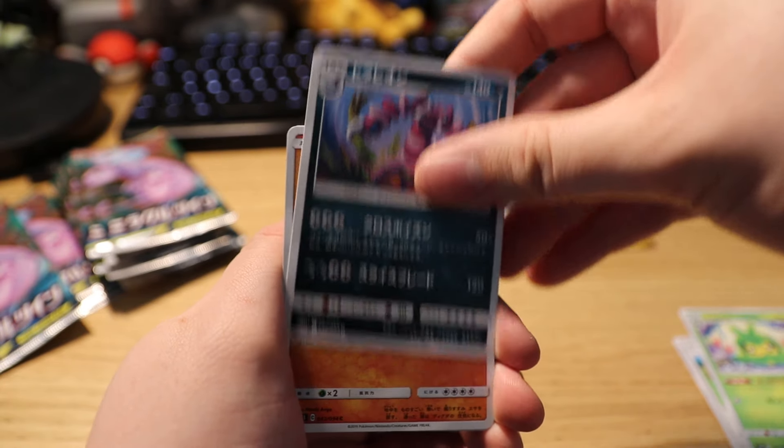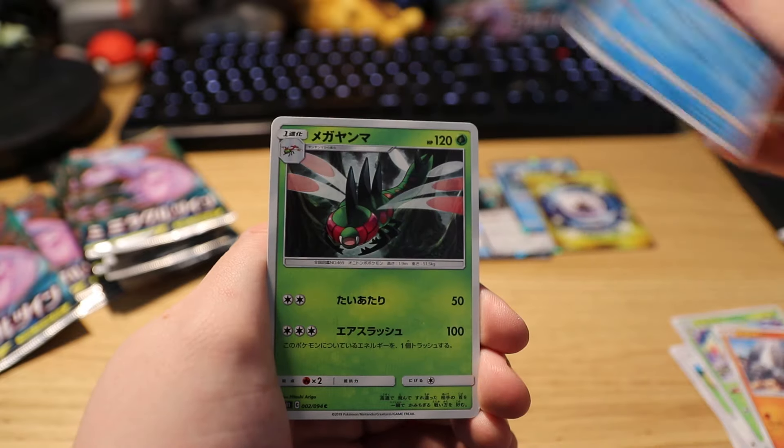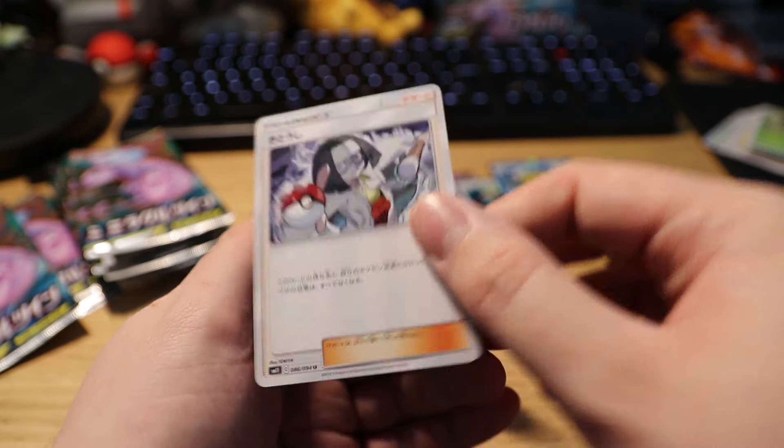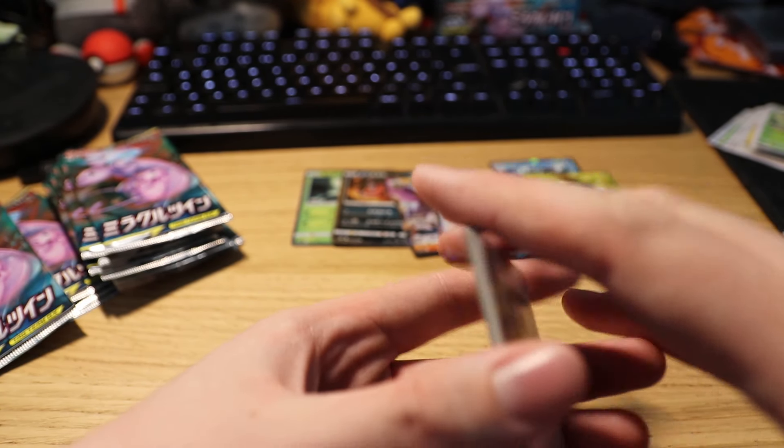Turn it around — we got another scorpion dude, we got Onix, turtle guy, the Yanma evolution, and a non-holo Trainer — Psychic or whatever they're called.